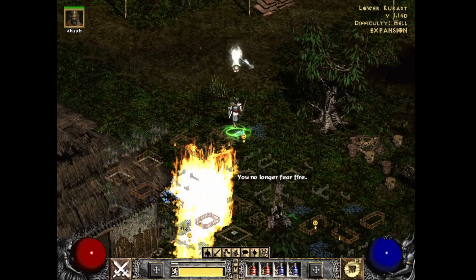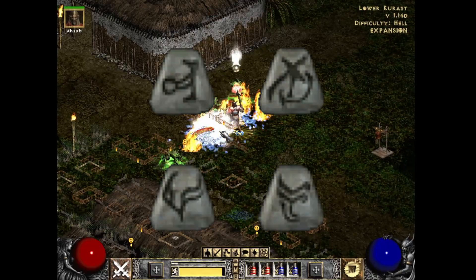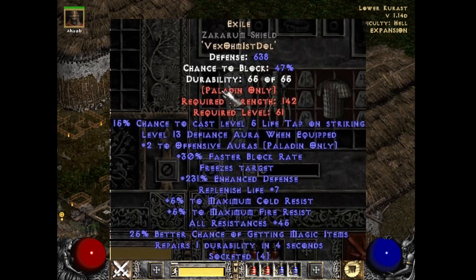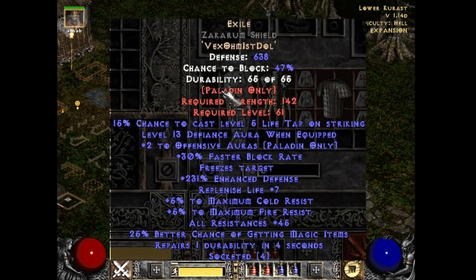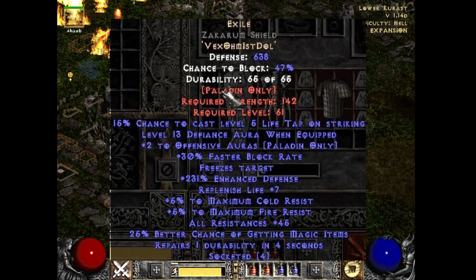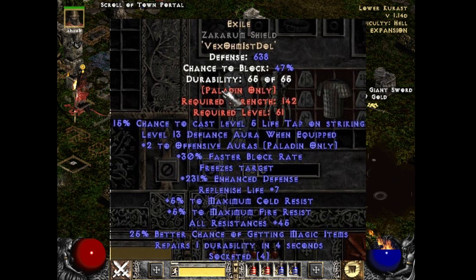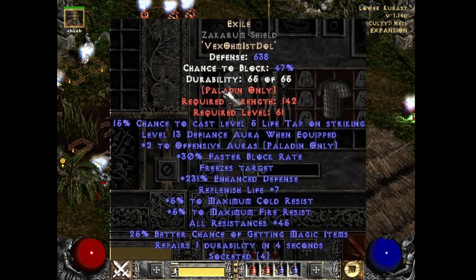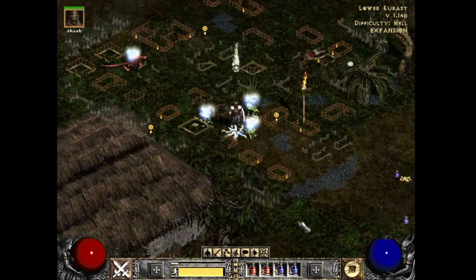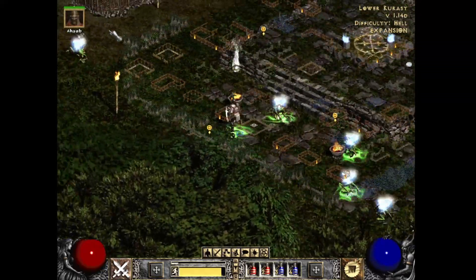Coming in at number 8 is the Exile for paladin shields. Putting Vex Om Ist Dol into a paladin shield gets you arguably one of the best survivability items in the game. It ranks this low because it can only be used by paladins — mainly smite paladins farming uber bosses in Tristram. The 15% chance to cast Life Tap on striking makes it nearly impossible for monsters to kill you. It also gives up to level 16 Defiance aura, 2 to defensive auras, 30% faster block rate, up to 260% enhanced defense, and a 5% increase to max fire and cold resists. Paladin shields can also inherently have up to 45 to all resists as a base.